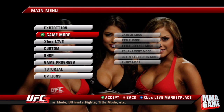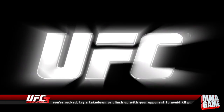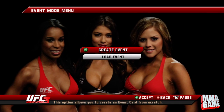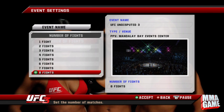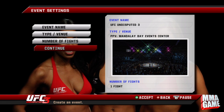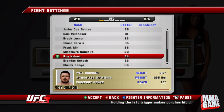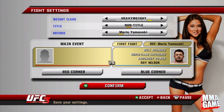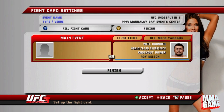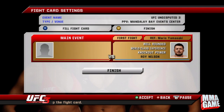It's not available online unfortunately, but what you do is go to Event Mode, pull up your event, create event, pick your location, venue, all that — it doesn't really matter. Name it, pick that, and then when you go to fighter, pick your fighter like normal and press A. Then on the next screen, hold your left analog to the left or right and press A again.